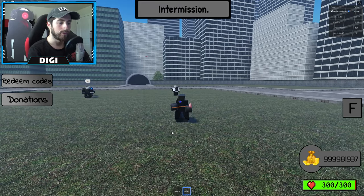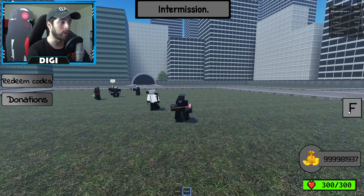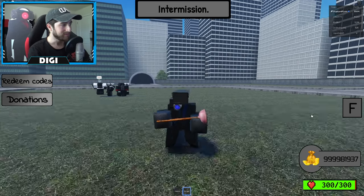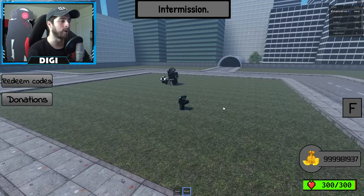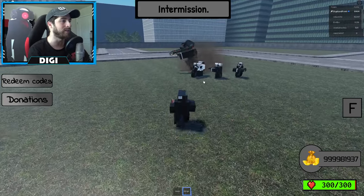What does F do? Maybe I have to have the plunger equipped and then click F. Maybe it's one of those abilities where it auto-locks onto a toilet. Let's check out the next character.